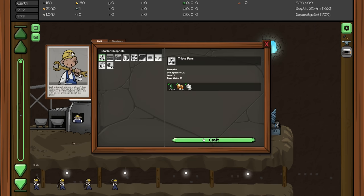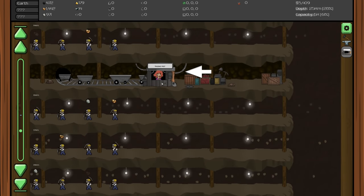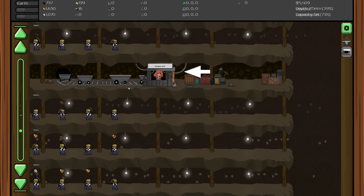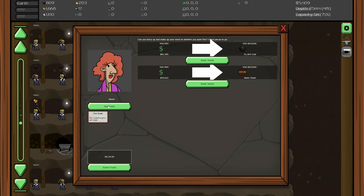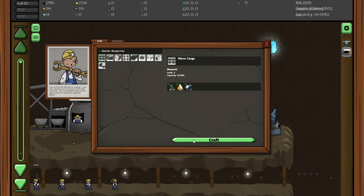Let's craft up our triple fans and then micro cargo - that's going to raise our capacity to 15k, which requires 15 platinum. We actually have 13 platinum and we're getting some. A new trade just came in: 81,000 for 91 colton - no thank you. 59,000 for a chest - that's terrible! And it's Karen doing the deal. Anyway, let's get our capacity increased to 15k - yes!